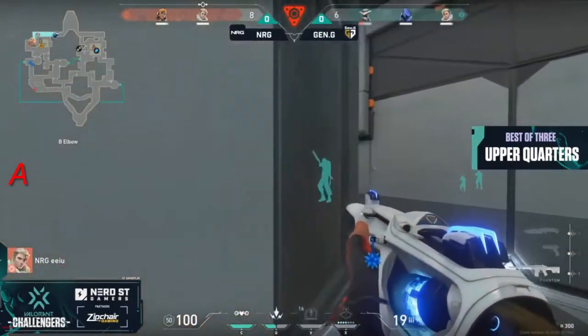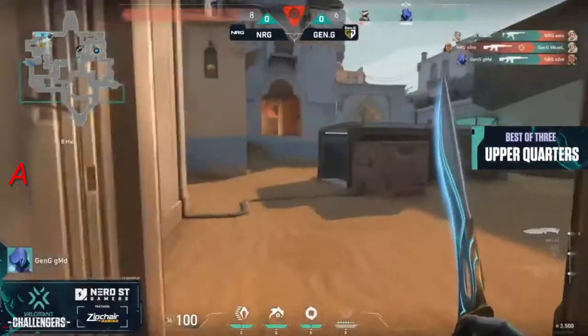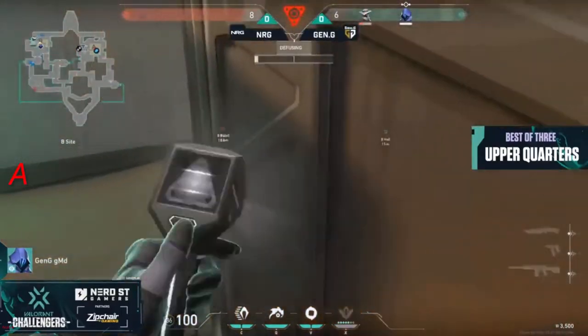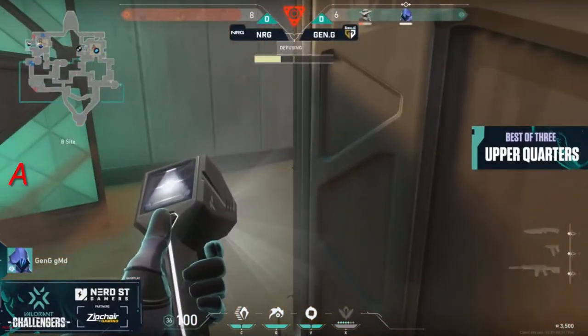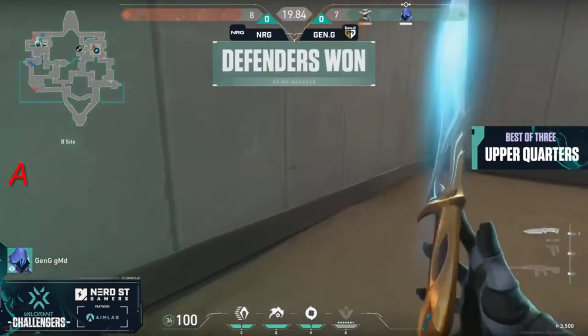They're trying to clear up, work their way through Elbow. EU, the tippy spear, he's going to spot one but he's going to get caught — going to get smacked in the face and taken out. Gen.G, on the bonus, able to deal with the firepower that Engie brought to the round, and are going to take another one. That's going to bridge the gap down to one.